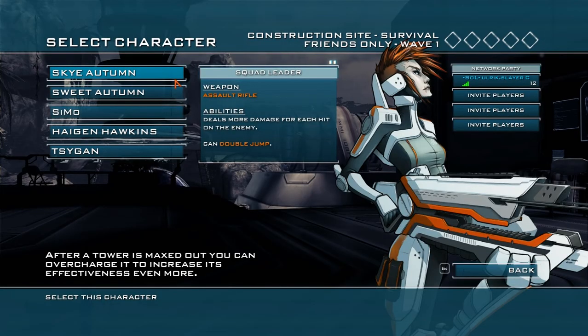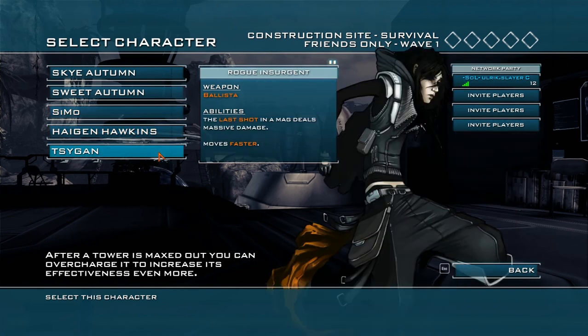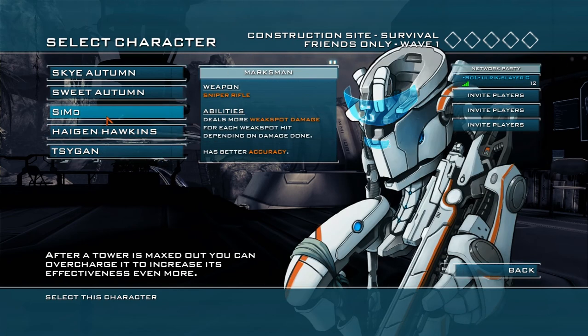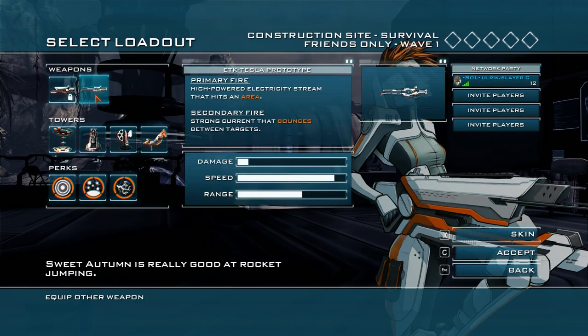First off, we have four character classes, five with the DLC. Each character class offers a unique starting weapon and character trait, such as double jumps or increased movement speed. These classes can support your own unique playstyles, and you can modify them.